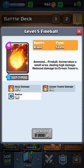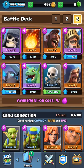Fireball — range damage. You kind of need range damage. They can bring out a pack of barbarians really low on health and damage them very quickly.